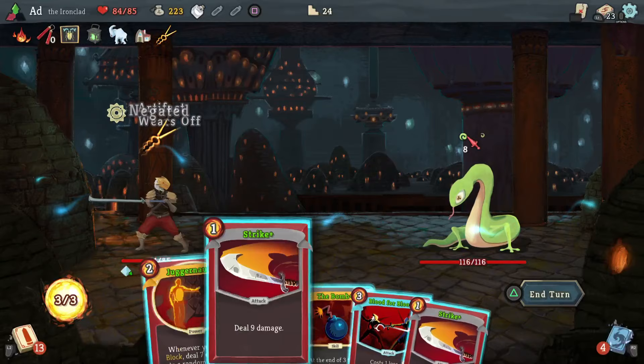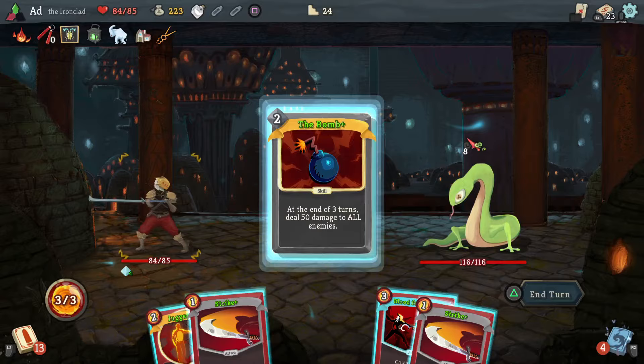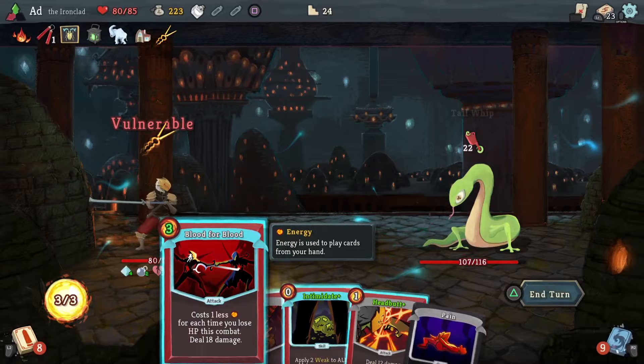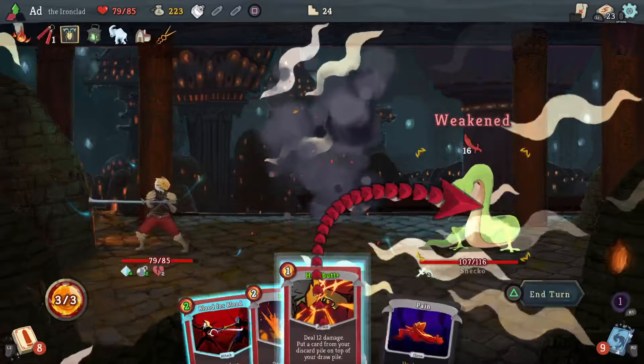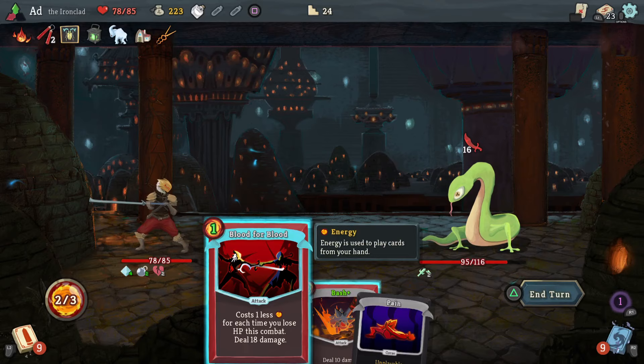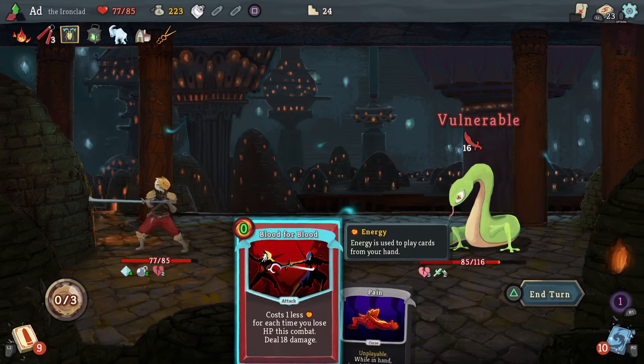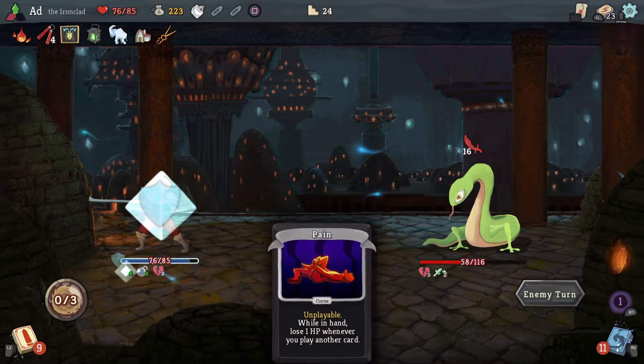My choice here is play bomb or play Juggernaut — these two things are kind of pulling in opposite directions. I think I'm going to go ahead and play bomb. Let's weaken, let's Headbutt and we'll put Blood for Blood there — that's good. The next one coming out is going to be able to be played for free, and so is this because of the Pain card. I didn't even think of that — that's cool. So next round this guy's dead.